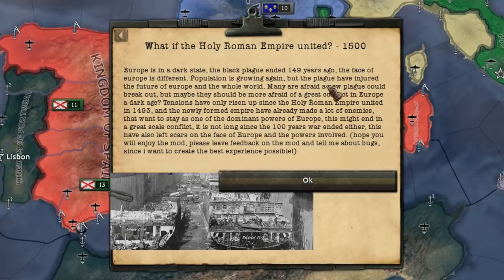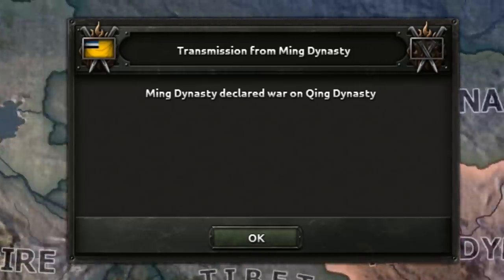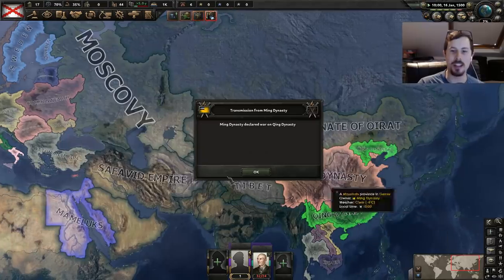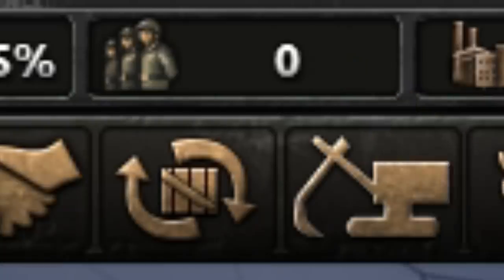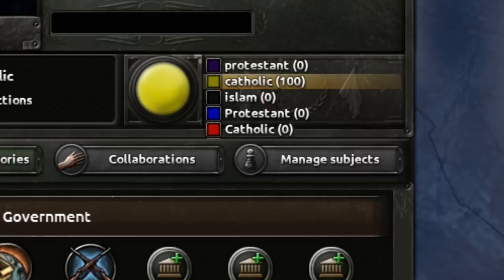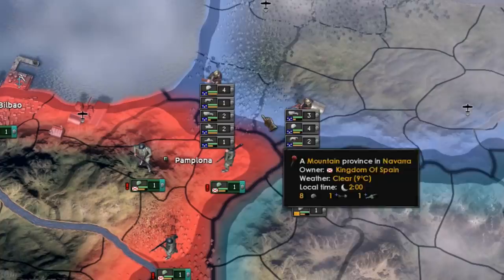Europe is in a dark state. The Black Plague ended almost 150 years ago, but the face of Europe is different. Population is growing again, but the plague injured the future of Europe. Tensions have only risen since the Holy Roman Empire united in 1493 and made a lot of enemies. The Ming Dynasty declared war on the Qing — the Ming versus the Qing. We are out of manpower somehow. We are 100% Catholic, which makes sense for Spain. And France has put their whole army on my border.